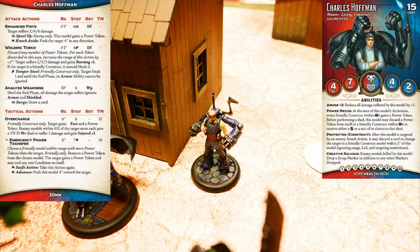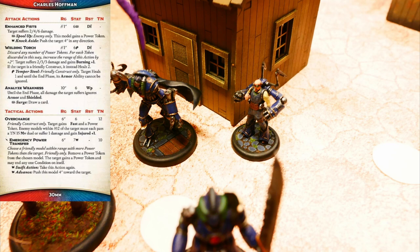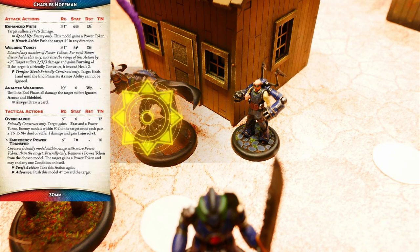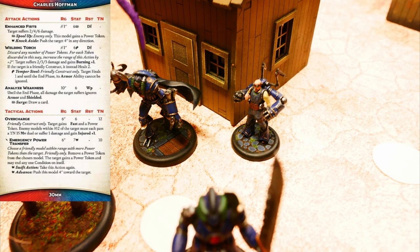Hoffman activates. First action, charge the Warden — Charles Hoffman heals the Warden, repairing it. That Warden now has full health. Second action, overcharge on the Guardian — it's actually a fail. So doing it again, but that's a fail too.